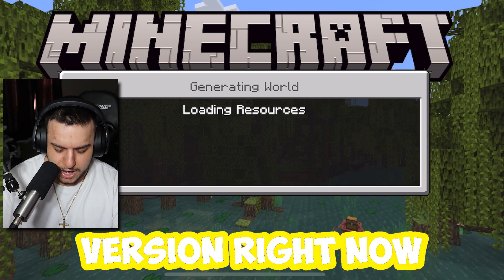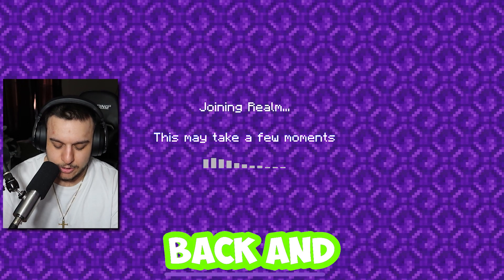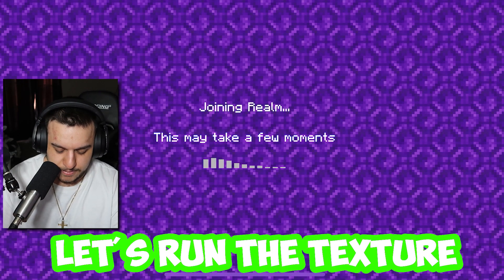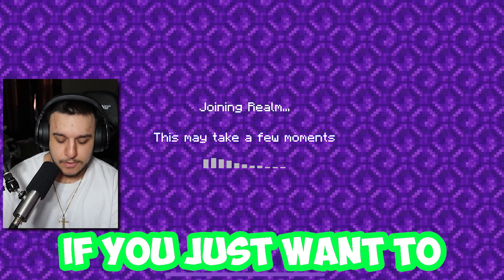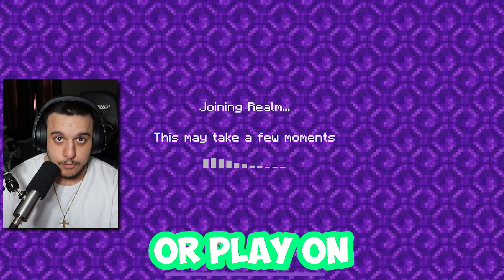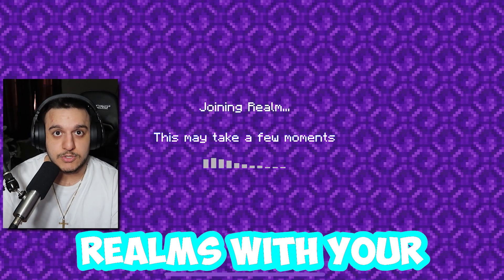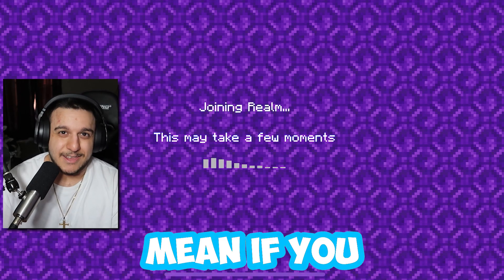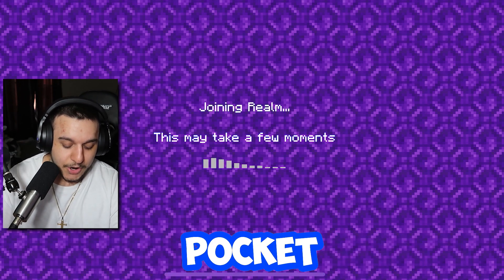Now we're going to join the second version — the texture pack version — just to show the texture pack and download it. So we're going to hit save and quit, then join the texture pack realm and proceed. This way you'll have both the texture pack and the behavior pack. If you just want to play on single player, or on a realm or server, that's how you can get both of them. Keep in mind if you download it through a server it can be tricky to import into your own world, especially on Pocket Edition.